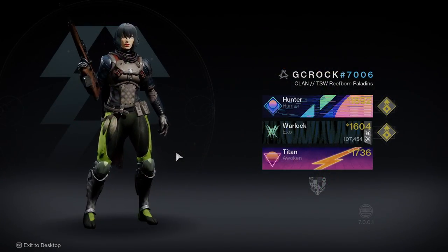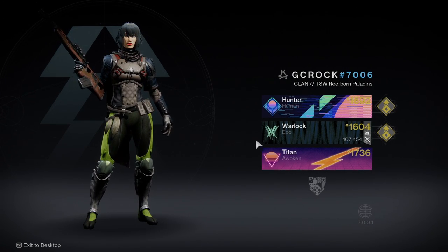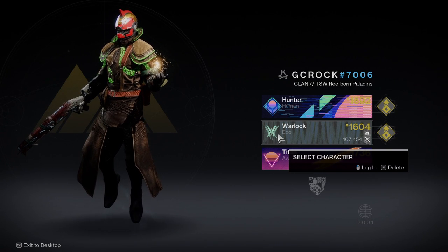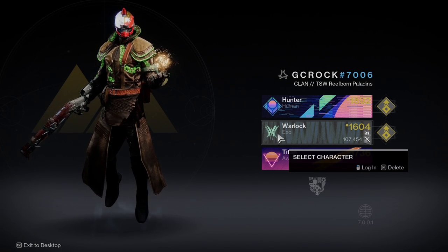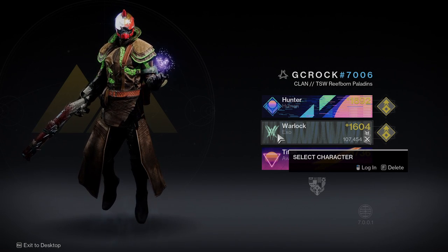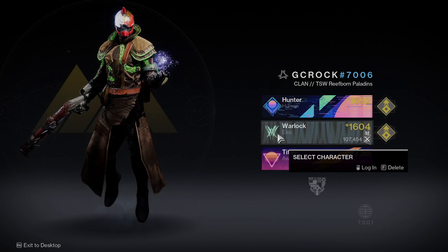With the weapons in your vault, you're ready to go and change your character and start power leveling them. I'm going to use my Warlock in this instance. I've not touched this Warlock since the expansion, so it's at 1604 — which is the power level it's given me to start off this new expansion. We're going to get that up really, really quickly.